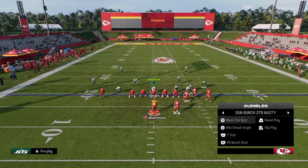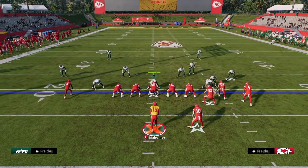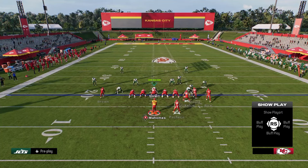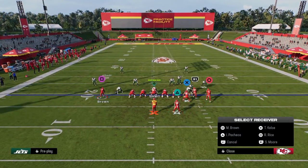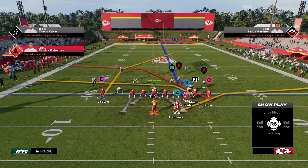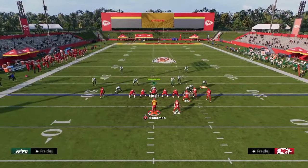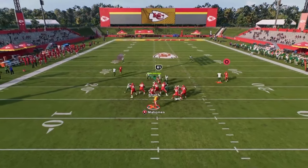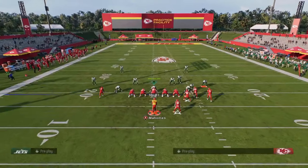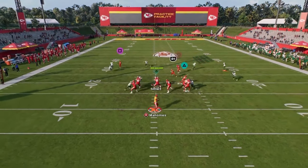One of my favorite plays within this formation is PA Bunch Shot. What we're going to do here is stem this tight end corner pretty much all the way up, turning it into a delay fade. We have a high-low read on the right side with the drag and the crosser, and then a deep post on the backside of the formation. From a running back perspective, you can put him on whatever you want — one of my favorites is a simple flat route to the right side. Most of these crossers normally do a really good job of beating man coverage.